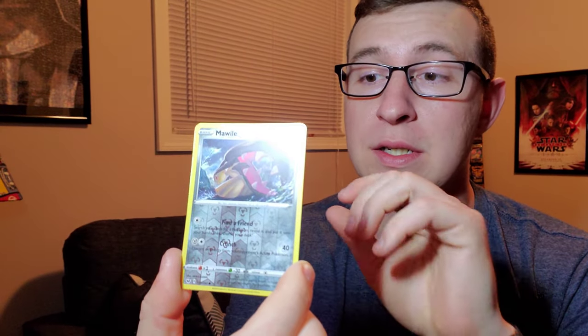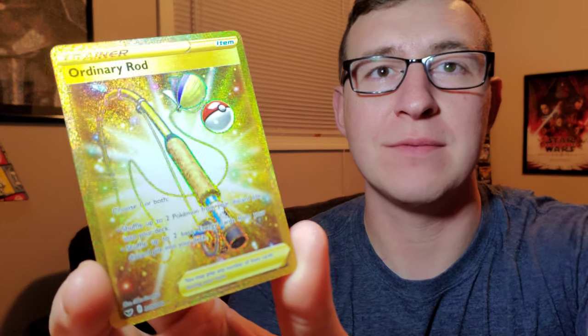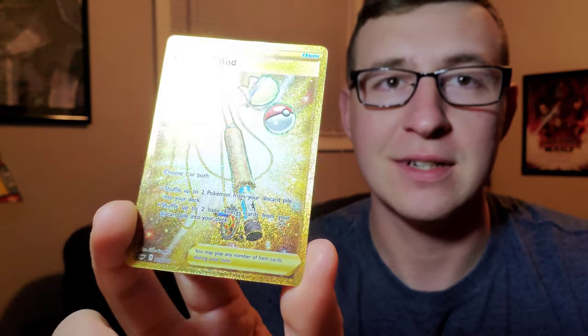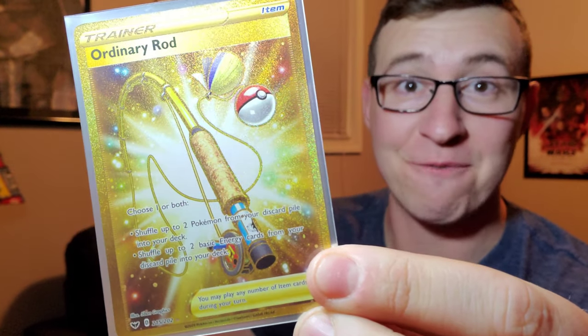All the code cards from stuff opened before, I'll be providing to you guys at a later date. Oh yeah - we got ourselves an Ordinary Rod! Can you believe it? Look at the texture on that card. That is a beautiful card - look at how much detail is put into that. There's our first pull of the day, that's a good way to start off today's video.